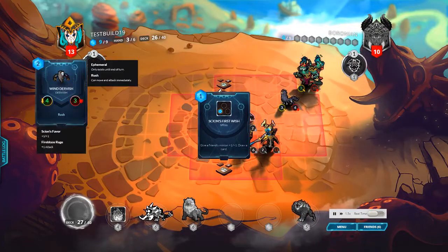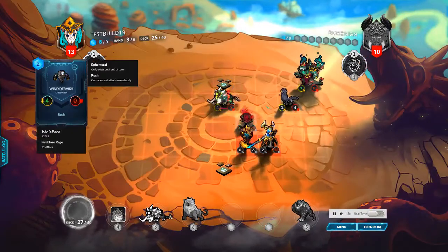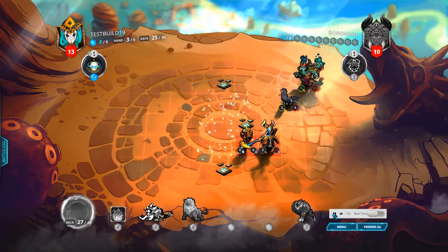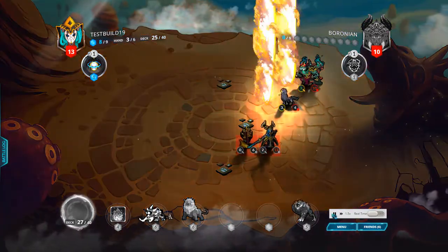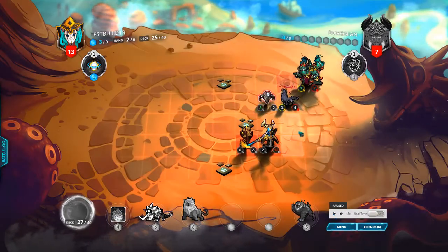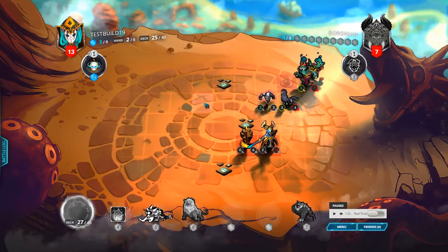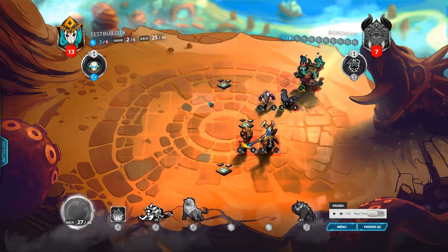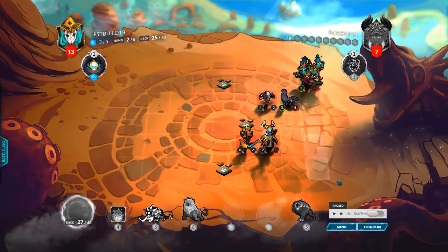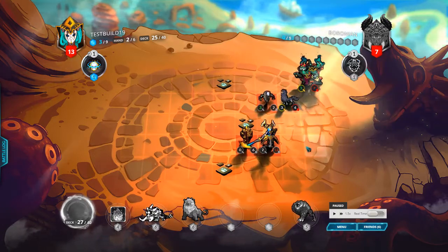He has no real answer. He plays First Wish on the dervish, removes my Macantor with it, and draws a Stars' Fury apparently. He should have played Stars' Fury before killing the Macantor to get one more dervish out of it — but no, it doesn't matter because he couldn't reach my Keeper of the Way with it anyway.